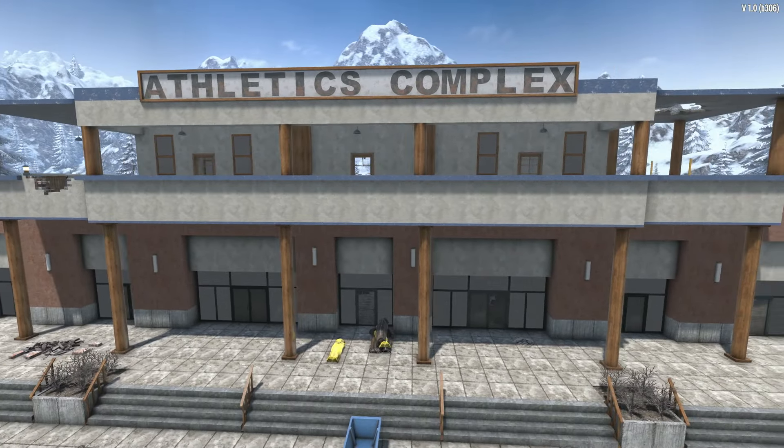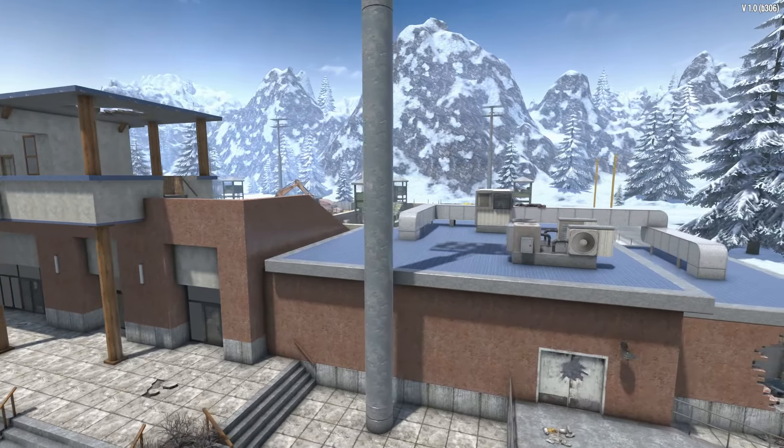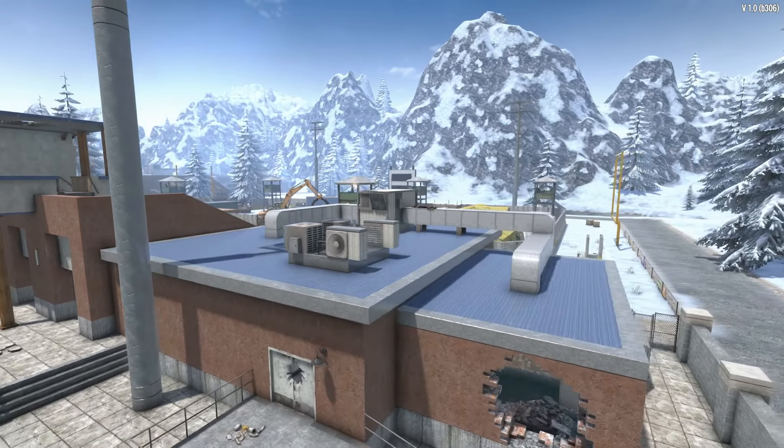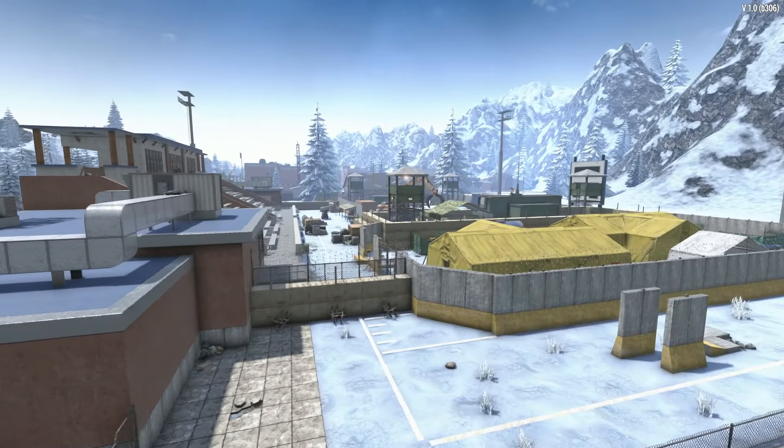Today we're taking a look at the football field. It is a massive complex field with some of the most dangerous zombies in the game — a tier 5 area with some outstanding loot, as long as you're willing to go through the battle of taking on so many zombies.